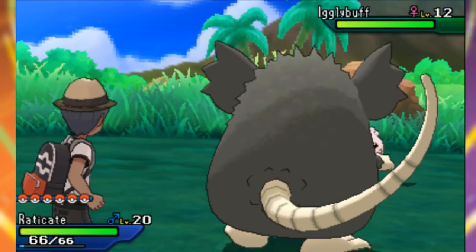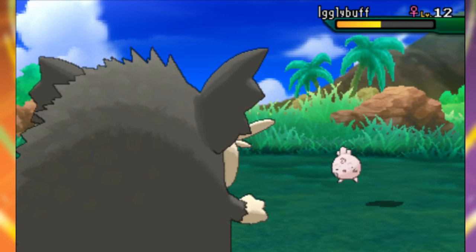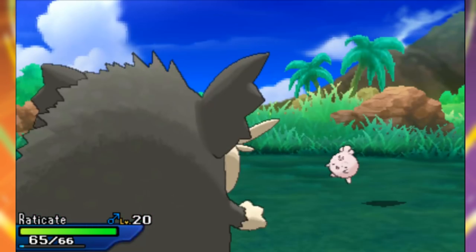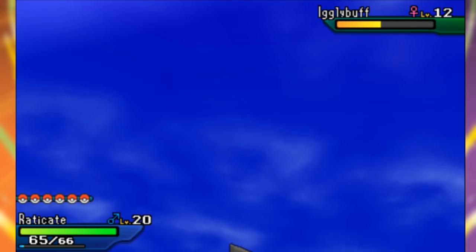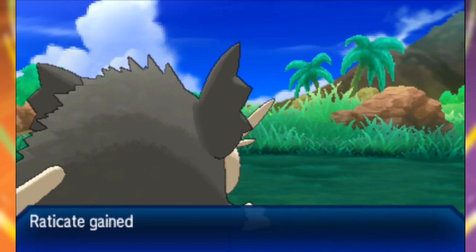Big Raticate does big Raticate things and just bites it down. It is quite large compared to the trainer sprite — exactly how the game portrays it. Now there's nothing really special noticed here about the Raticate, like special attacks, special moves, or special buffs. It's just the large size of a Raticate.